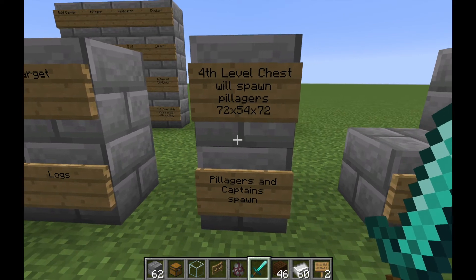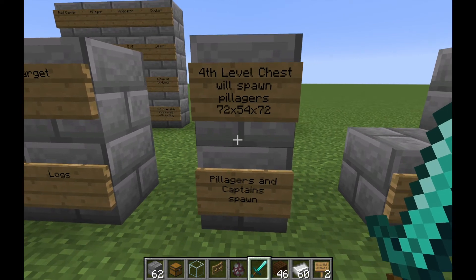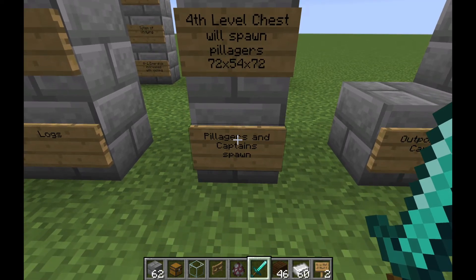How spawning actually works around a pillager outpost: on the fourth level — the top level — there will be a chest, and in the area around it (a 72 by 54 by 72 zone) pillagers and pillager raid captains will spawn. Pillagers and captains will spawn around this chest area.